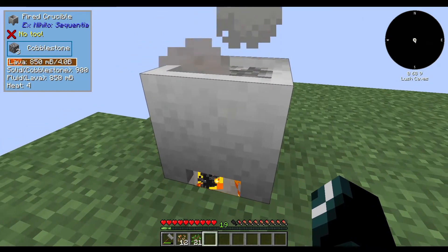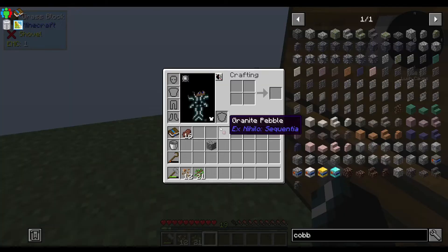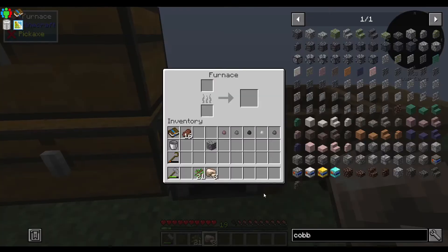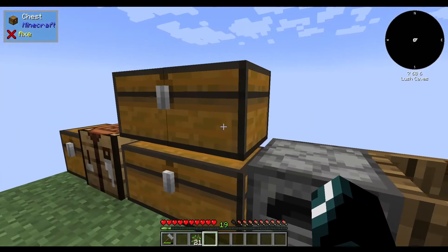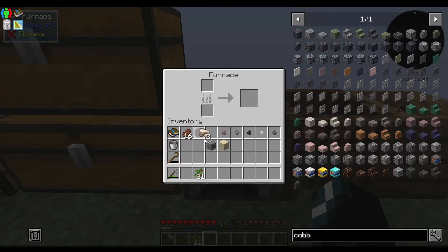Basically, right now all we've got to do is wait for this lava to actually form a lava bucket. I can do it with this too — hit K, there we go. Let me grab one piece of sand. I'm going to grab a piece of coal. Let's actually put the sand in first, because I'm going to need one piece of glass for this.